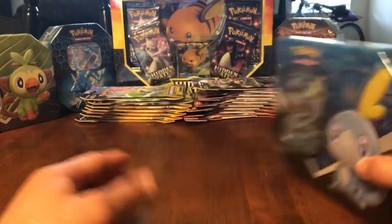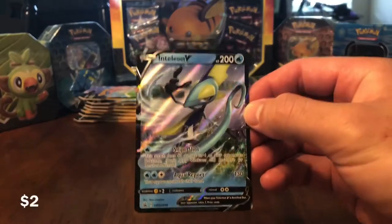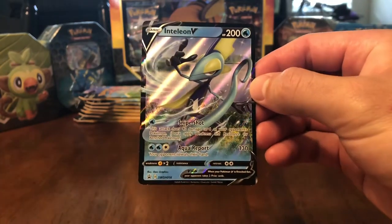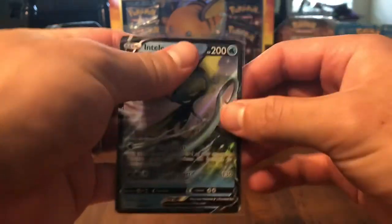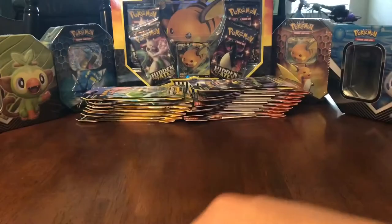So we'll roll right into this, everything in the back. First up, we have the promotional card on the outside, the Inteleon V. Not too shabby. I like the artwork on it. It's just a shame that Inteleon V is probably the worst starter out of all of them, at least popularity wise.